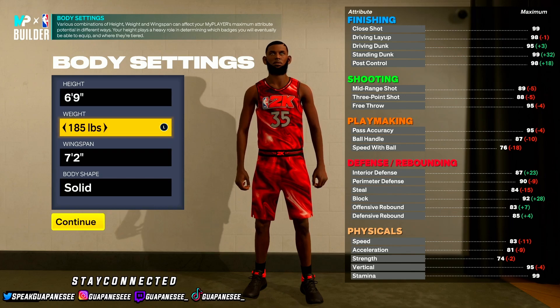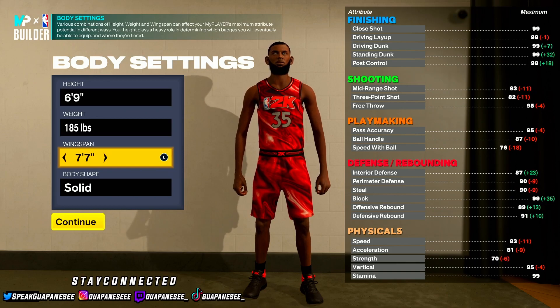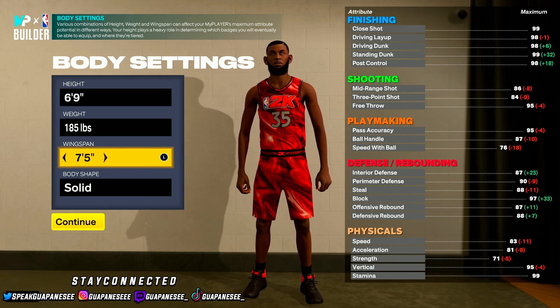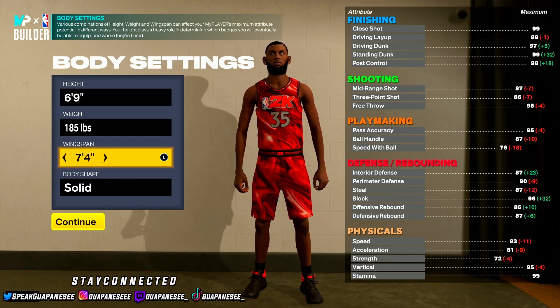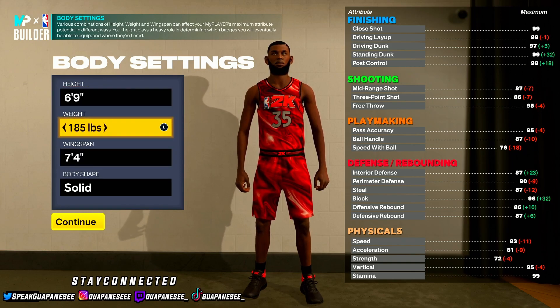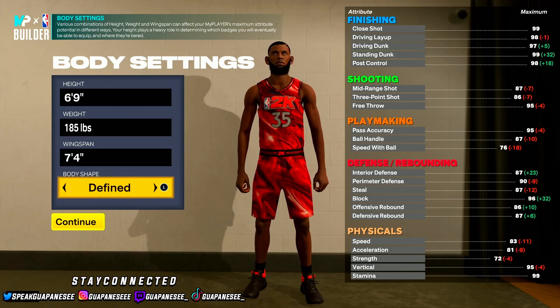Bring his weight down to 185. You get the 81 acceleration, you get 83 speed. You can see off the rip that this build is tough. For wingspan, go with about a 7'4 wingspan so you can have 85 three-point to get that Silver Limitless. Make sure you get that 85 three. So you want him: 6'9, weight 185, wingspan 7'4.